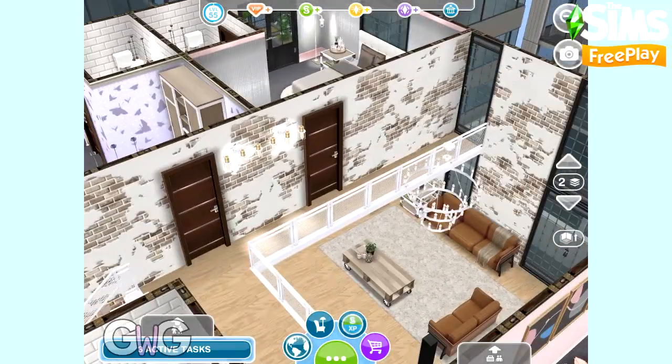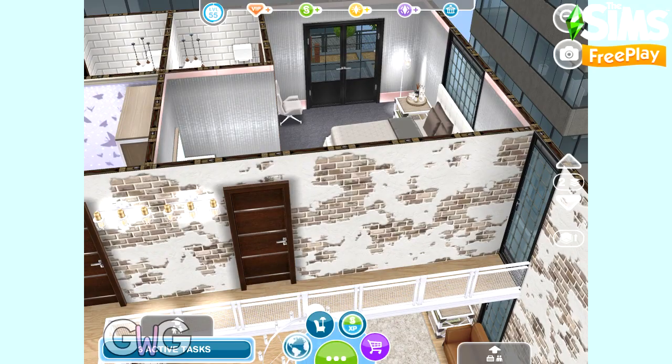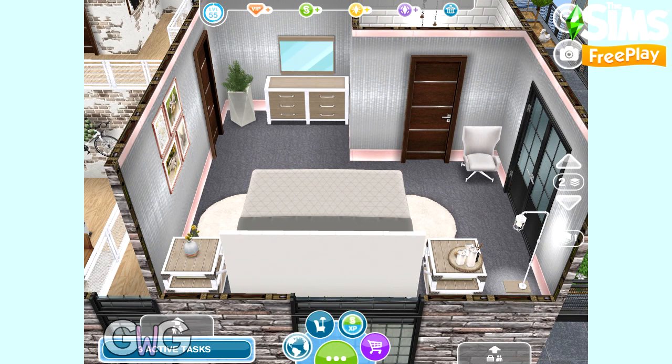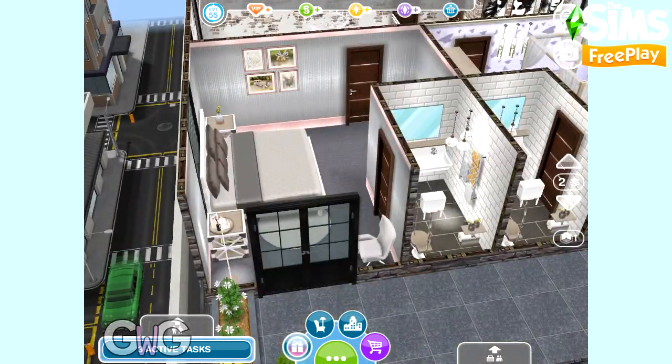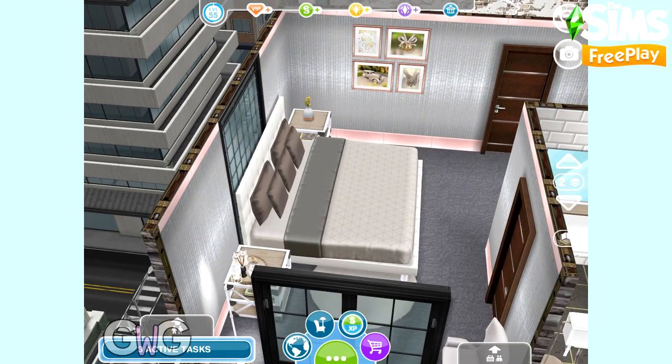Let's take a look at the next bedroom. This one has the same layout as the first — again it has the ensuite and a door leading out to the balcony. The bedroom layout is different though; there is a bigger bed in this one. I designed this for an older sim, possibly a guest — this could be a very nice guest room.